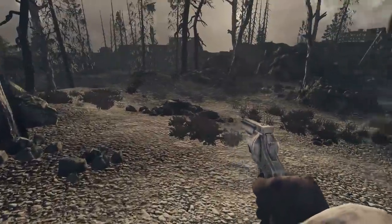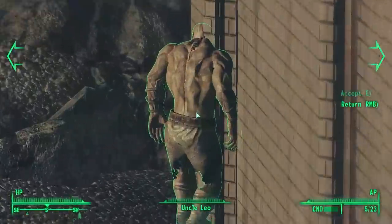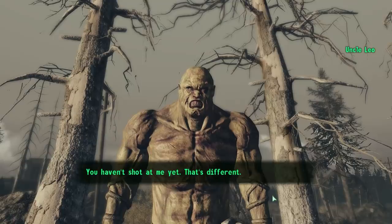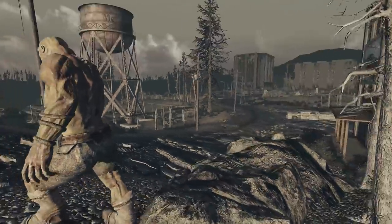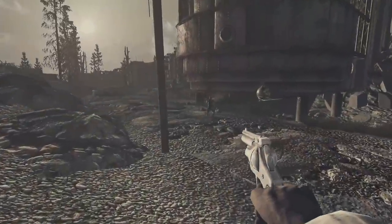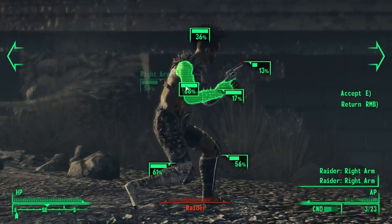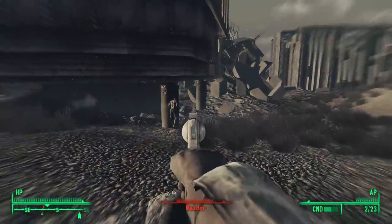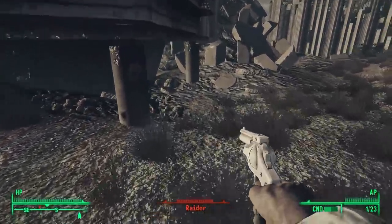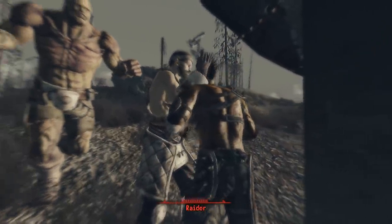By now, day was beginning to break, and eventually I stumbled into Uncle Leo. He remarked that I hadn't shot at him yet, calling it different. Strangely enough, I never bumped into him on my other character. I think the reason is because on that character, I went straight to the Bailey's Crossroads Metro right out of the Vault to start the Operation Anchorage DLC, which you can start at any level and walk away with some of the best gear in the game.